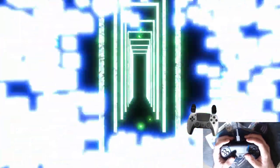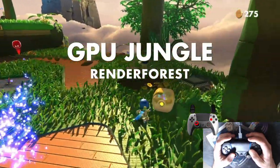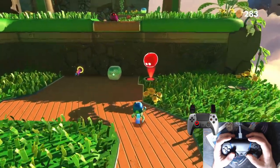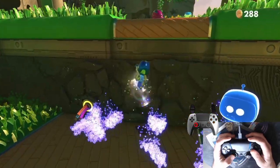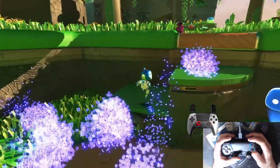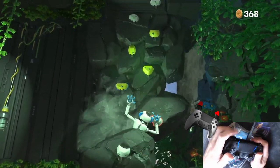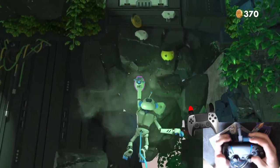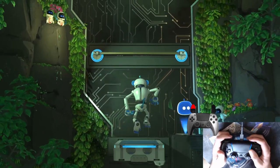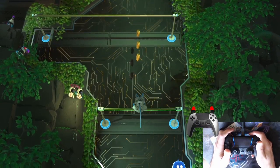I started my journey with Astro's Playroom, a delightful game that makes brilliant use of the DualSense's unique features. Every surface has its own controller vibration, and the game is packed with easter eggs and interactive elements that make it an absolute joy. Astro's Playroom also integrates motion controls seamlessly — in each level there is a section that requires motion input, and they all work like a charm. None of them feel unresponsive or frustrating like some Wii games.